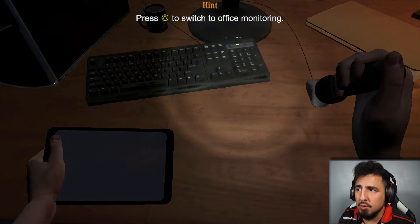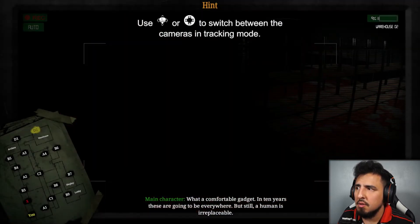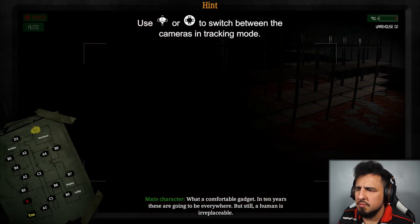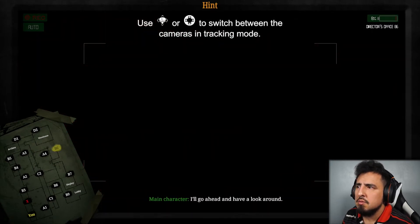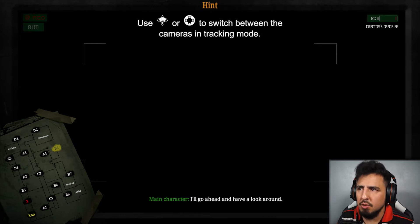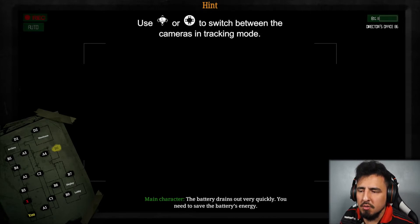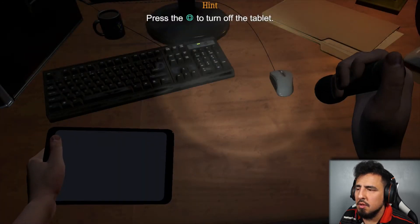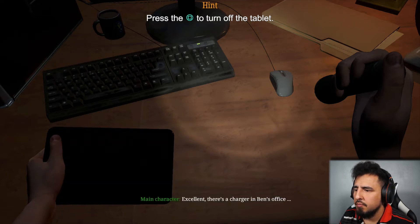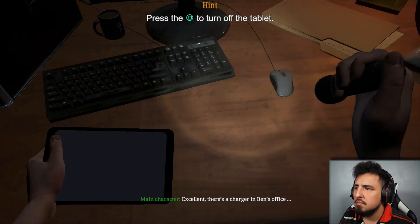Press triangle to switch to office monitoring. What a comfortable gadget — in 10 years these are going to be everywhere. Still, a human is irreplaceable. Battery drains out very quickly, you need to save the battery's energy. Press the square button and turn off the tablet again. Excellent — there was a charger in Ben's office.